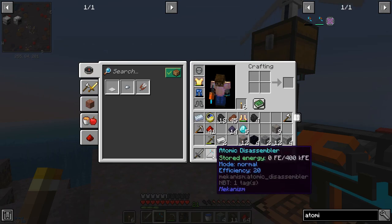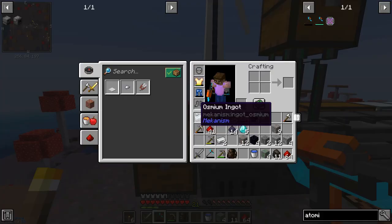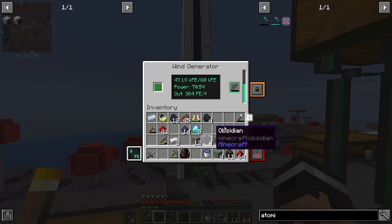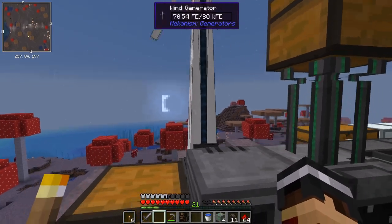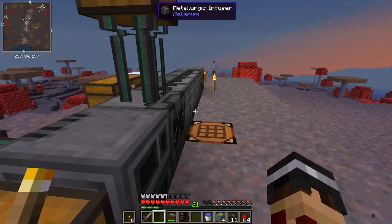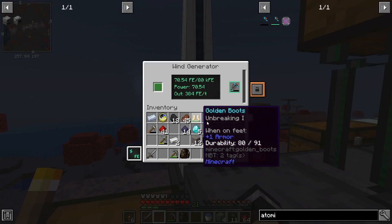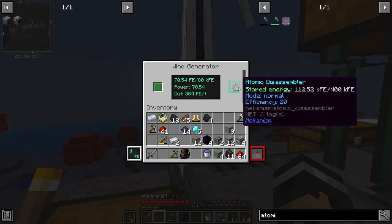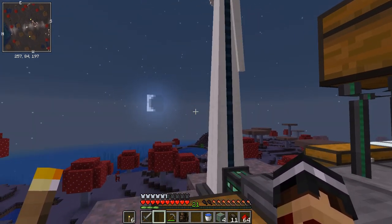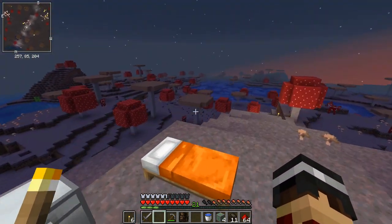It's a bit of a process but we got there in the end. This thing is amazing - it's like a paxel but way better because instead of using durability it uses power, so it doesn't wear down. We can charge it up now - this is going to take quite a while. That's one of the other things we need to do: get more power generation going. It's managing for these machines but once we start using high-power tools we're going to need way better power.